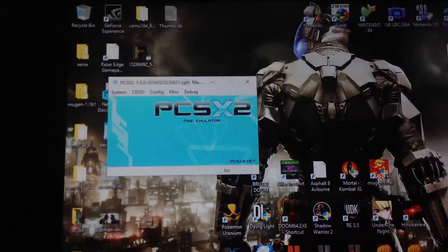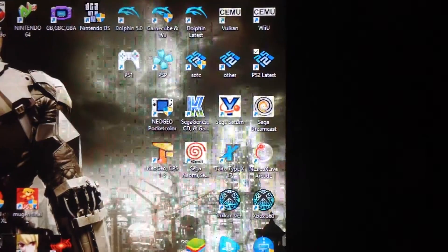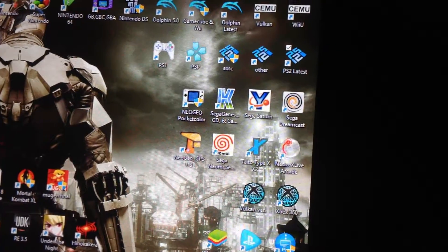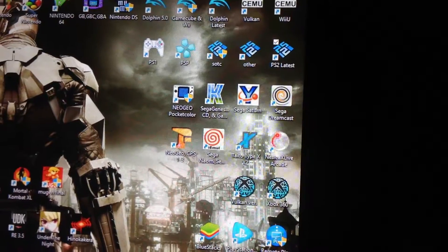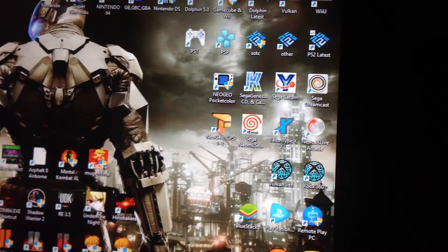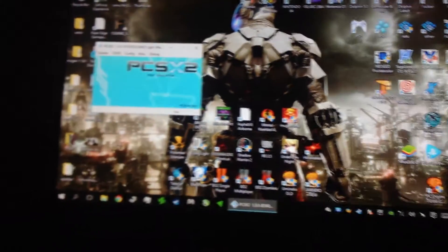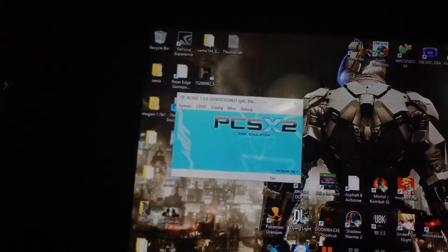This is my default emulator version of PCSX2. I have a few others — I never use the first one, which I think is 1.4.0. The one called 'ps2 latest' is the one I'm about to give you a tour of. I also have a separate one specifically for Shadow of Colossus and a few other hard-to-play games. Everything else should work with the settings I'm about to show you.